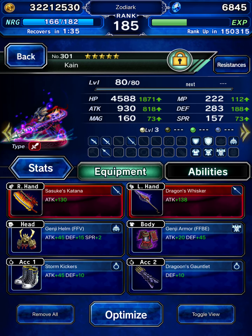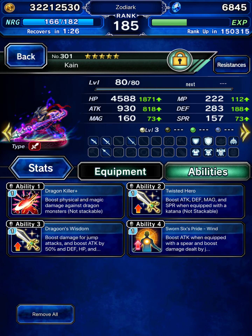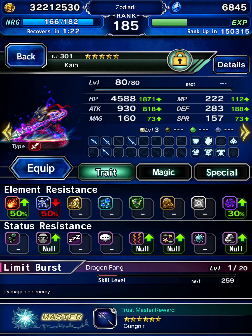Kain — not atoning Dragoon Kain. This regular Kain is geared for Dragon Killer and some jumping. We'll see how he works with this.